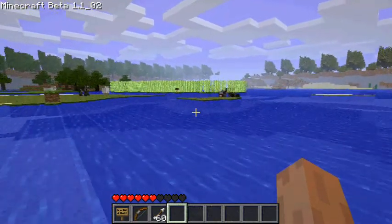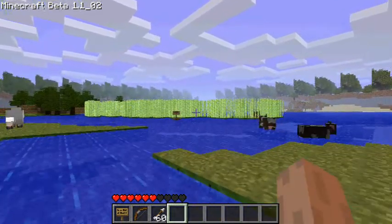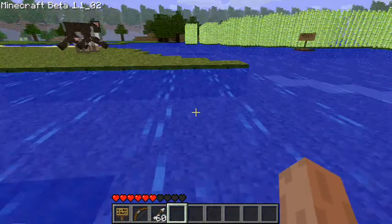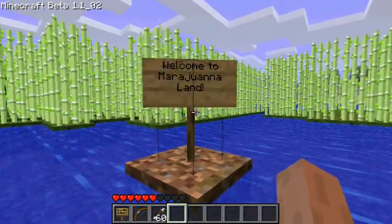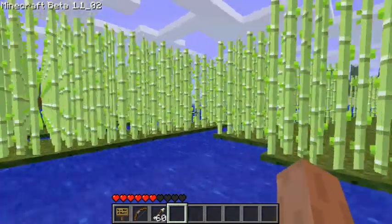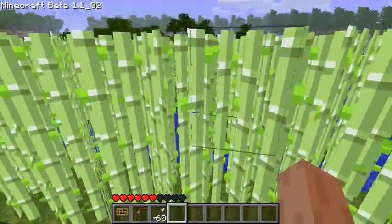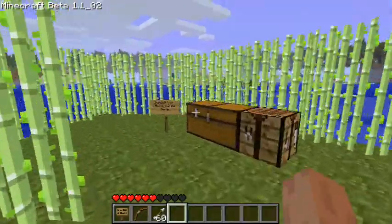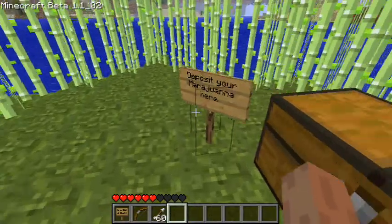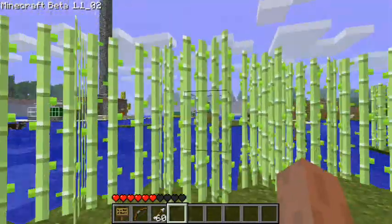Now let's jump out here. Next place we're going to is right here, which is a giant reed farm. But I do not call it a giant reed farm, because of what some of my friends said — according to them, reeds look like marijuana. So this is Marijuana Land. If you're ever on the server, you're welcome to take as many of the reeds as you want, just please replant them. I would like Marijuana Land to actually continue to have marijuana in it. There are chests over here if you want to store them, plus a little crafting bench to make books, bookshelves, whatever.